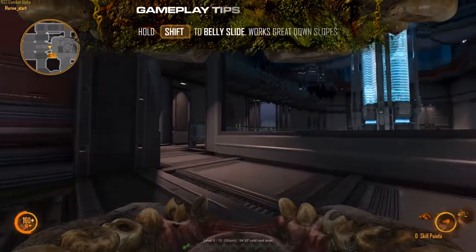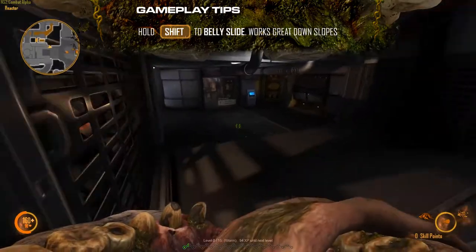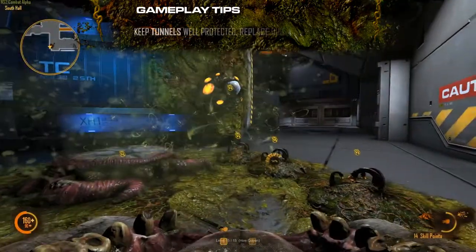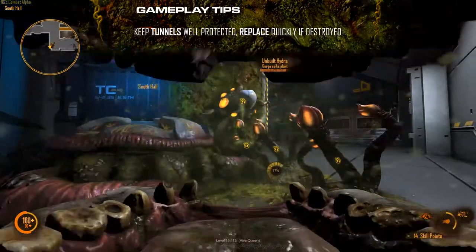The Gorge can belly slide to escape danger by holding the shift key. It works especially well when sliding down ramps. Place Gorge tunnels behind cover at choke points and fortify them with defensive structures.